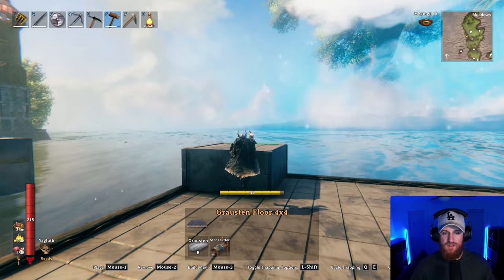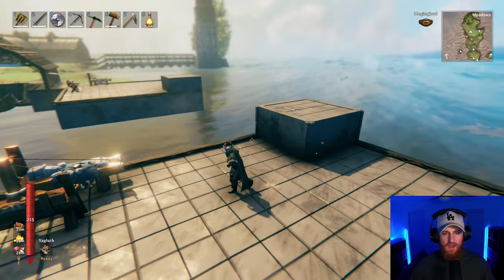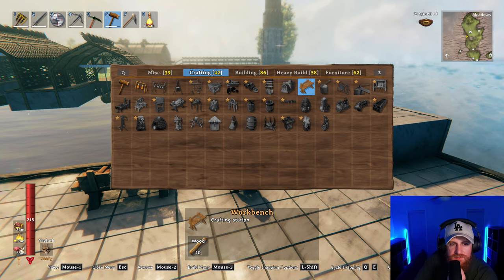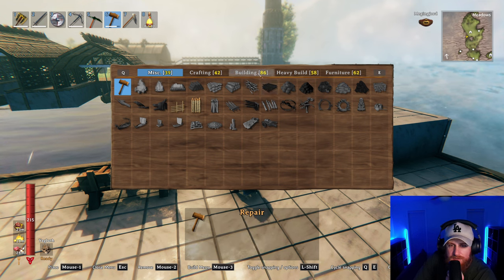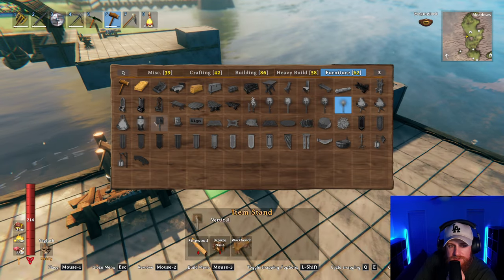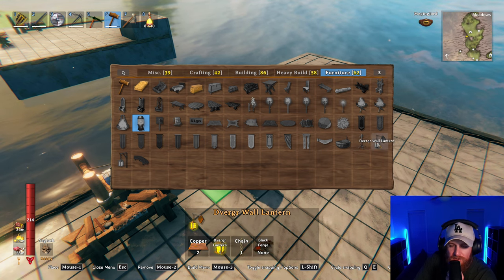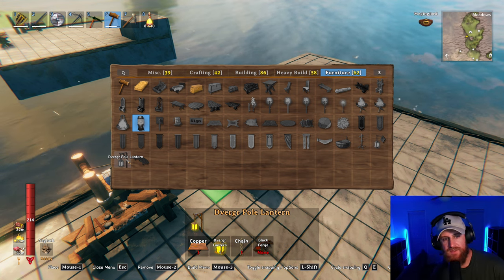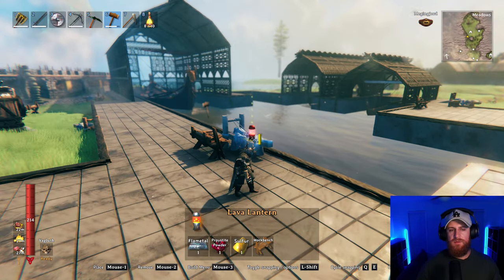I'm going to continue this and finish these towers. I'm going to put in some lights — usually I use torches but I'm really sick of having to fuel them up all the time. So this time I'm going to opt for the Dvergal Wall Lanterns and Pole Lanterns. I'll have to go looking for some more — I might have enough to illuminate it a little bit, but I'll probably need more.